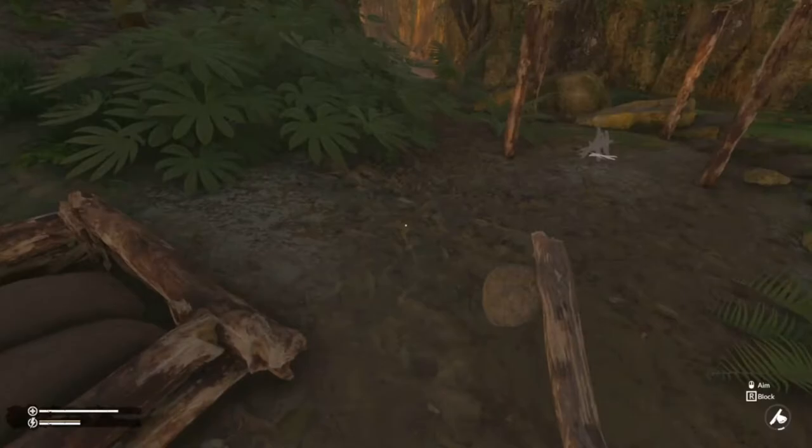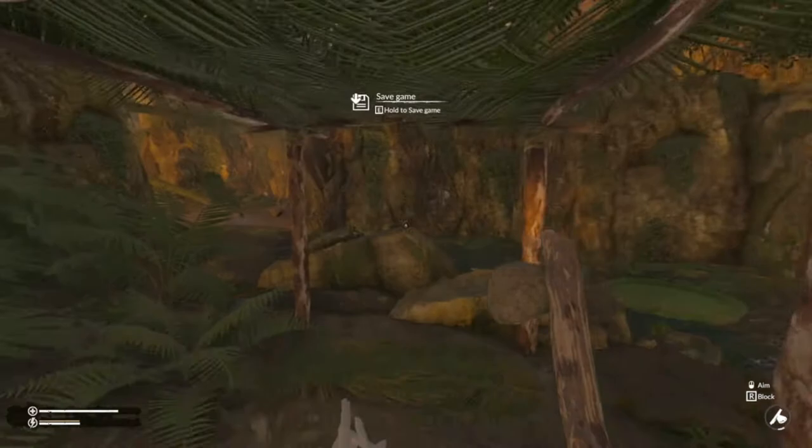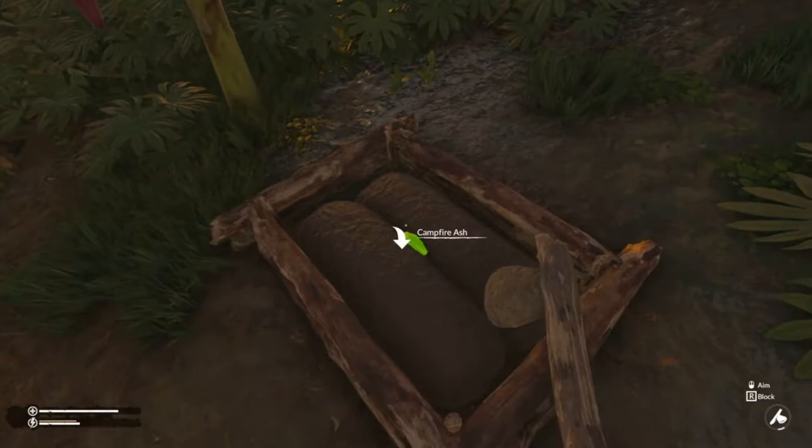Next thing we need to do is get campfire ash so we can mix up the mud and make mud bricks. Go underneath your little roof area you've made, start getting some sticks, make a fire, let it burn out, get the ash, and then stick the ash in there.